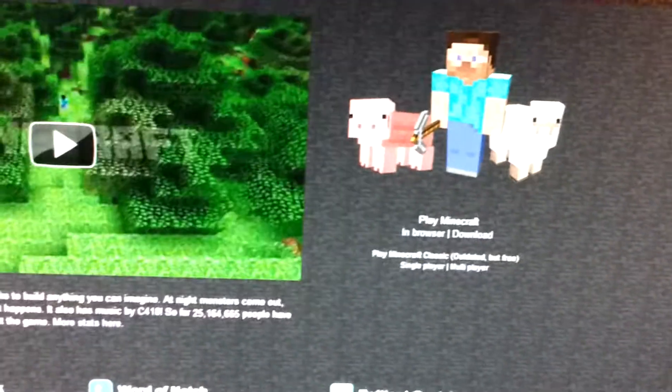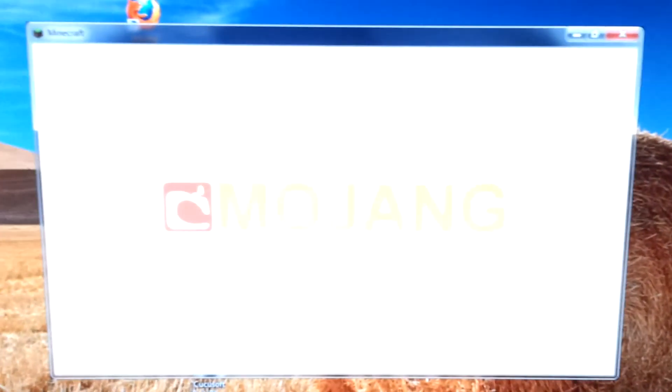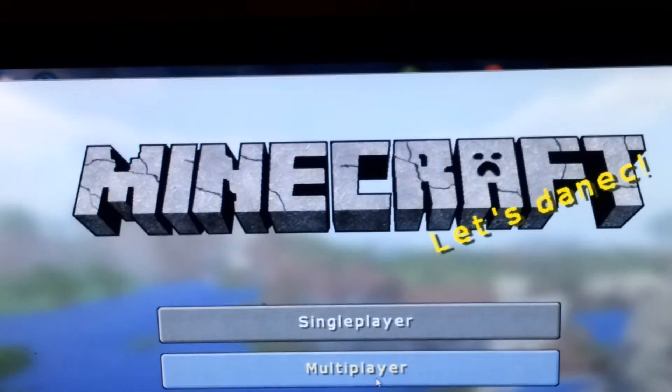Okay, now all you do is press change and click change again. After that you log into Minecraft - login with uppercase - so you can see your character in-game. Then go on to multiplayer.